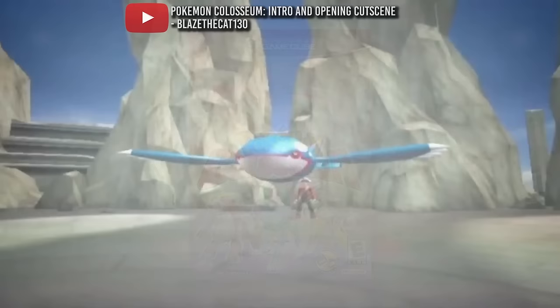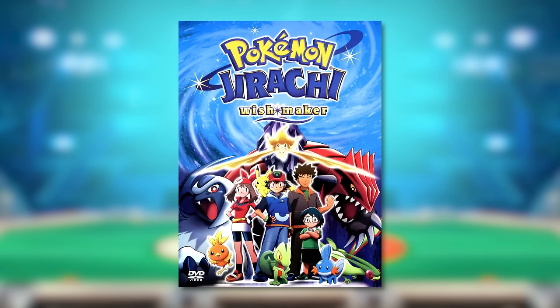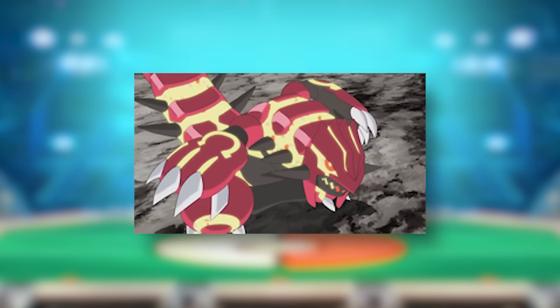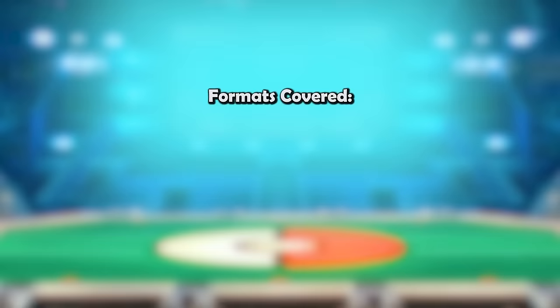Groudon was also on the box art of Pokemon Colosseum and in that game's introduction using Fissure, though it wasn't part of the story. There was a fake Groudon in the Jirachi Wishmaker and a Robo Groudon in Pokemon XD, though the latter was far less menacing. But today we'll see if Groudon lived up to its titanic reputation in the competitive scene — so, how good was Groudon actually?